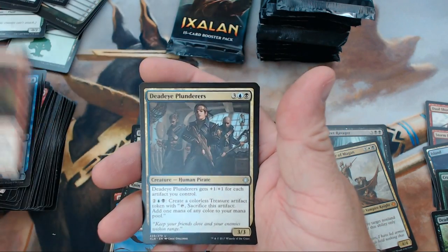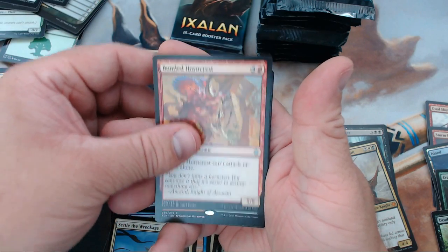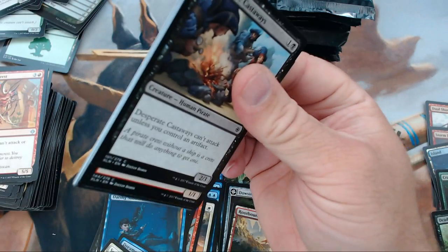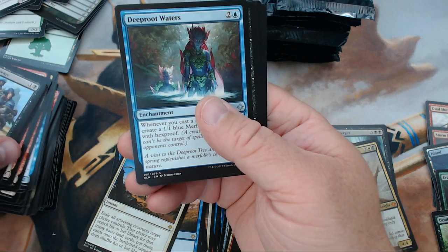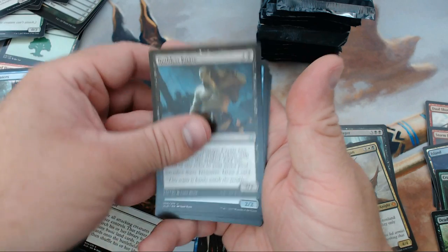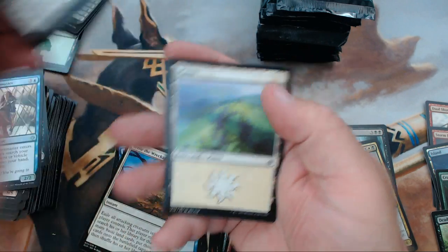We have Rigging Runner, Deadeye Plunderers, Bonded Horncrest, and our rare is Rootbound Crag. That's the last pack in the second stack — and as I knock the dice all over my desk — we have Deep-Root Waters, Ruthless Knave, Deadeye Quartermaster, and our rare is Goring Ceratops.